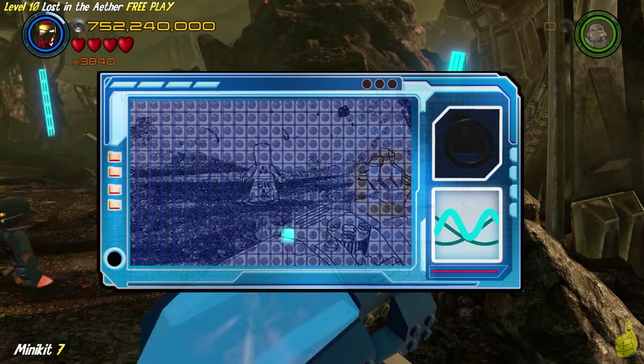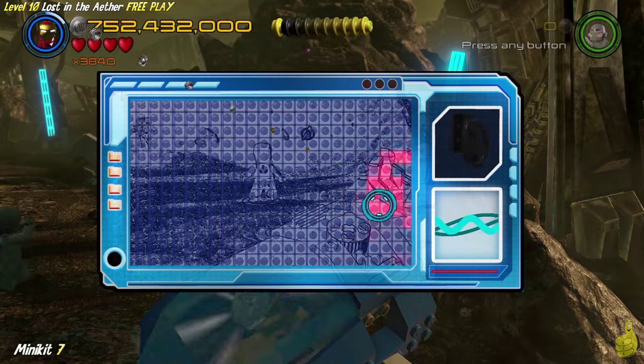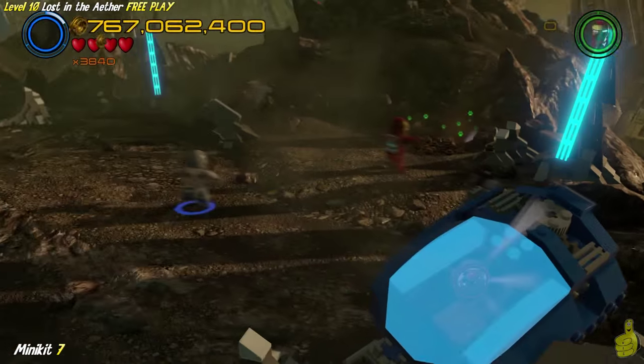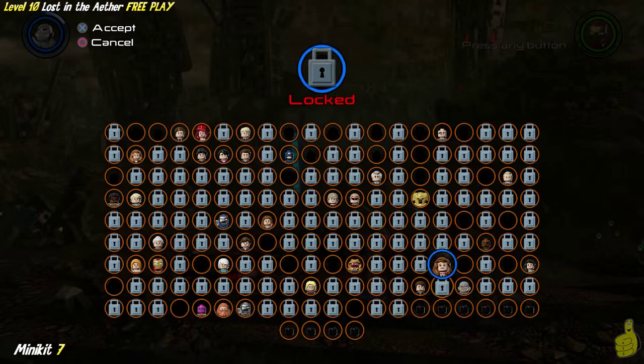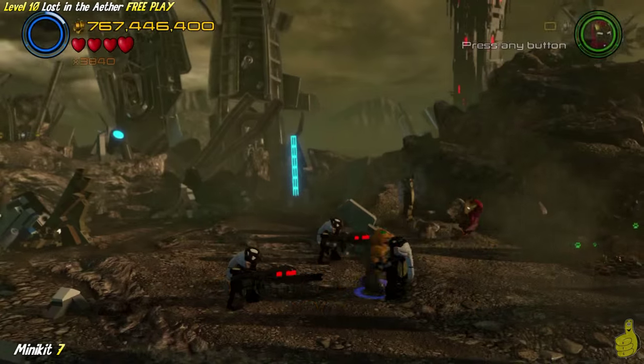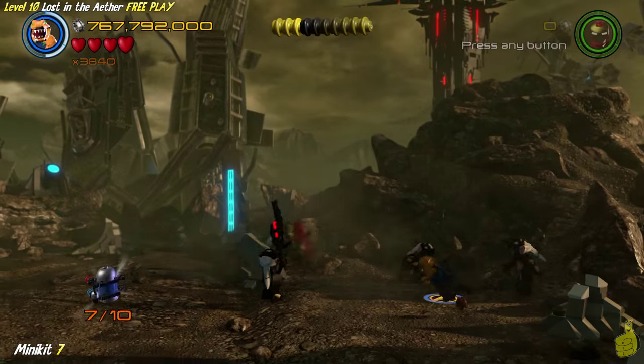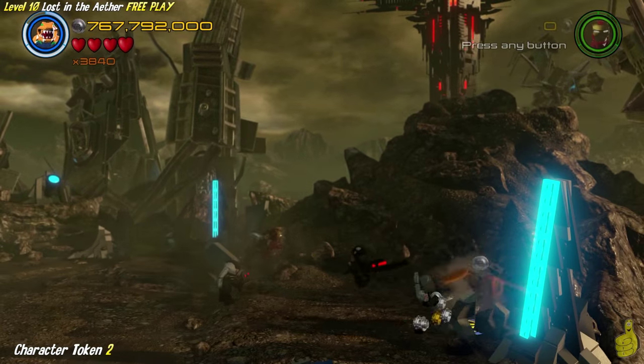Once you get a break from getting attacked and get a scan going, you actually find the four points and it reveals... more bad guys. But not only more bad guys - it's also a digging spot. We warned you at the beginning you needed a digger, so we're going to go ahead and dig up with our digger. We've got seven minikits total.